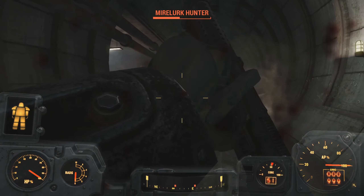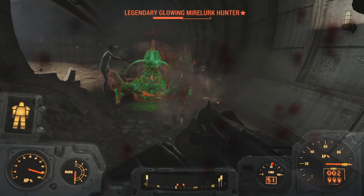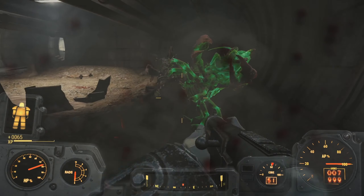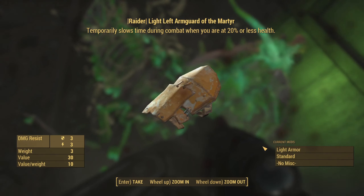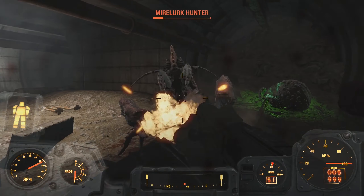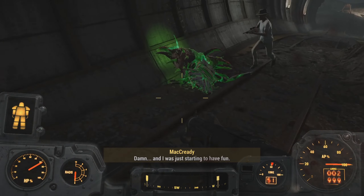Something tells me McCready's gonna fucking fall in a bit. The fucking red and the green on this Mirelurk makes it look like ass. Did we get him finally? Thank god. Raider Left Armguard of Martyr? Oh, it's a slowdown-time thing under a certain health. I feel like that'd just be more obnoxious than anything else.